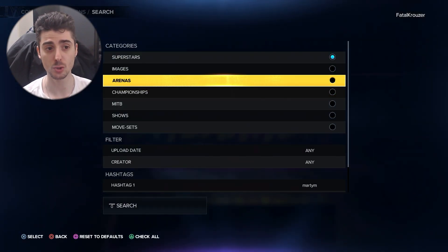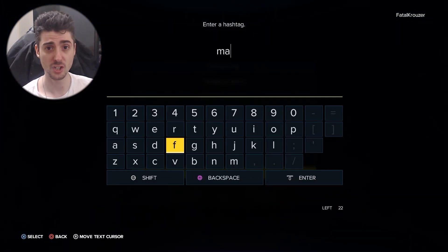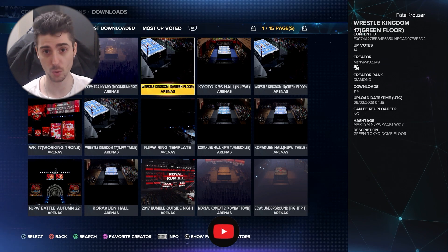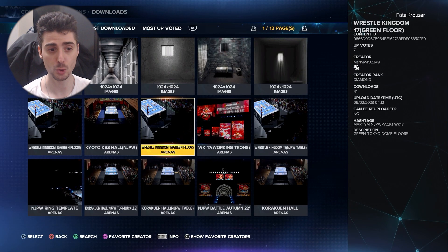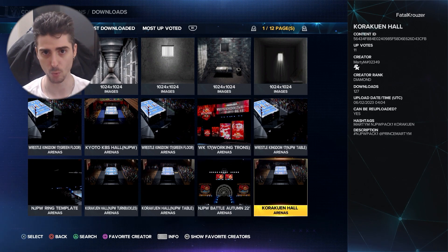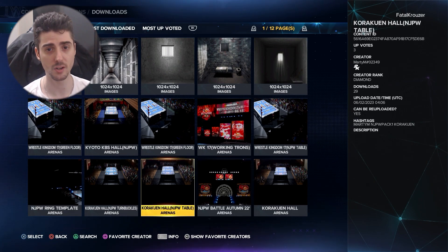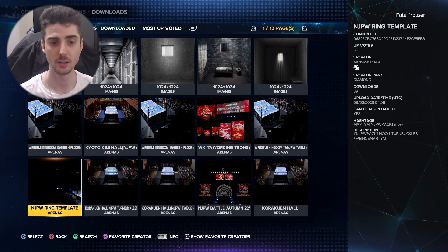Finally, Marty M has created a New Japan pack on Community Creations that everyone should be able to download since it's just an arena — no props everywhere — so PlayStation users should have no problem downloading it. The pack includes Wrestle Kingdom 17 with working trons, the Korakuen Hall, the Kyoto KBS Hall, Battle Autumn 2022, a New Japan Ring Template, as well as variants with New Japan tables and buckles. You can decide whether to keep the tables or not. Search Marty M in arenas and pick and choose from the different variants. Marty M has also provided a trailer to help you see all the arenas available in his New Japan pack.